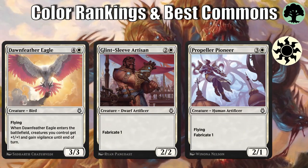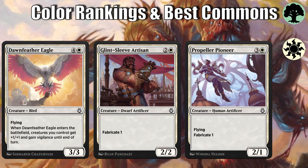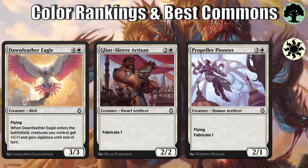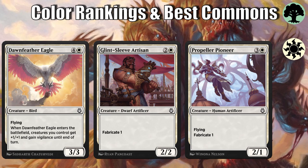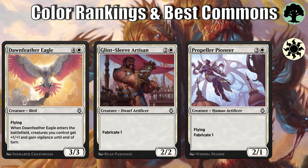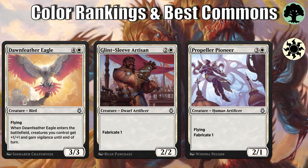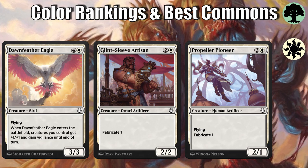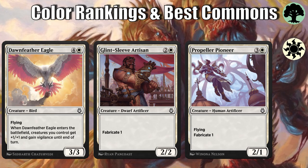White is second. Again, it just has a lot of good cards. Every white color pairing in the set goes wide, but we also have some flying to get over all the annoying servo tokens. Top commons are Dawnfeather Eagle — with white always wanting to go wide, you need something to actually make use of a wide board, and it acts as a pump spell and a really good creature you want in every white archetype. Then Glint-Sleeve Artisan and Propeller Pioneer are those nice, efficient creatures that help build out your board in the early game.